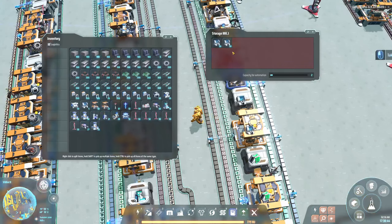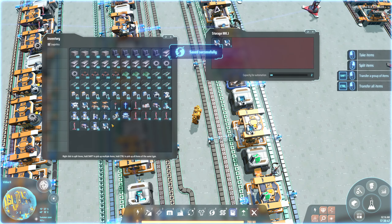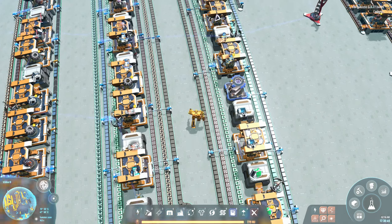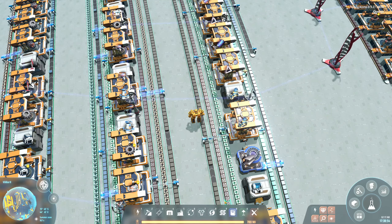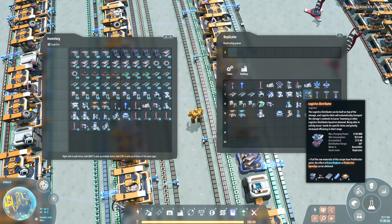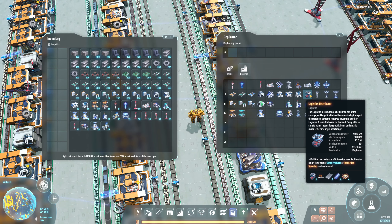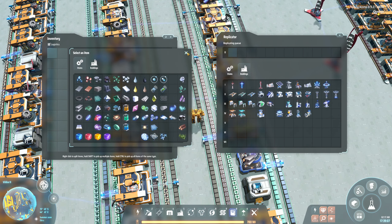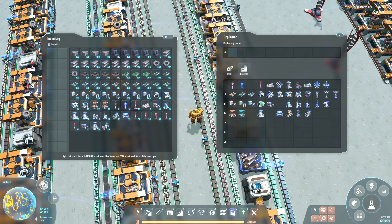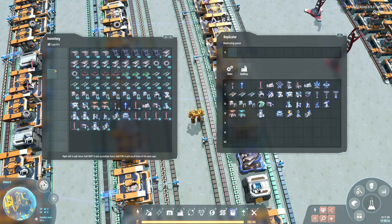I'm gonna take a stack of these. I'm gonna use something called logistics - I investigated this and you can put this on containers and then you can request from them. That's amazing!